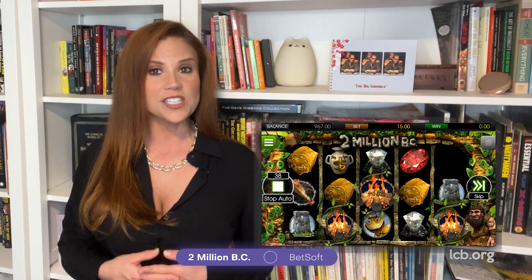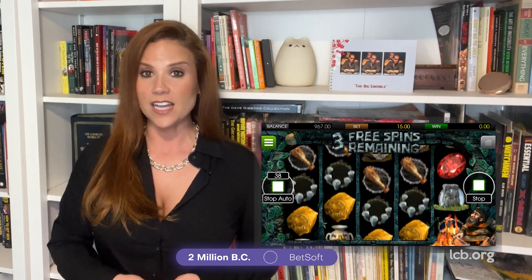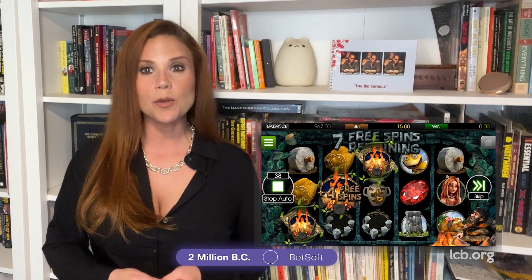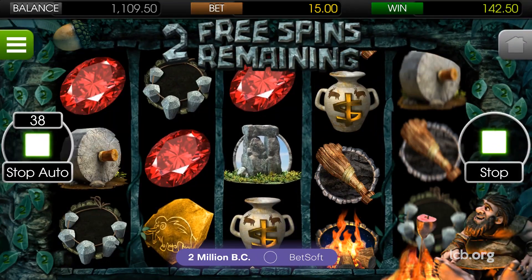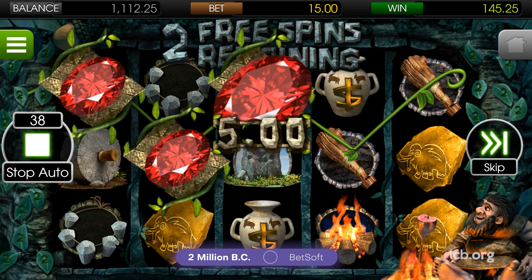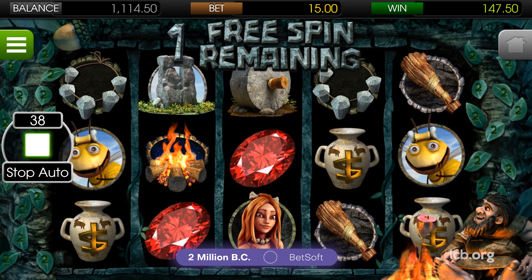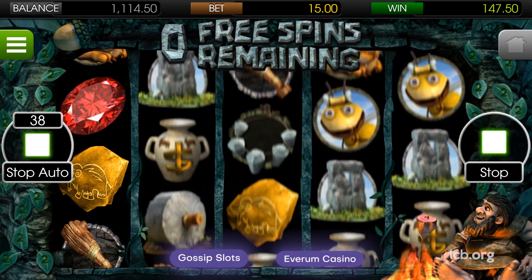Fire symbols are in charge of producing free spins, whereas diamonds unlock a special bonus round. Provided by Betsoft, a top-performing USA supplier, this game incorporates 30 lines that deliver payouts from left to right. The slot has medium volatility and a rather low RTP of 91.94%. You can find 2 Million BC at Gossip Slots and Everrom Casinos.